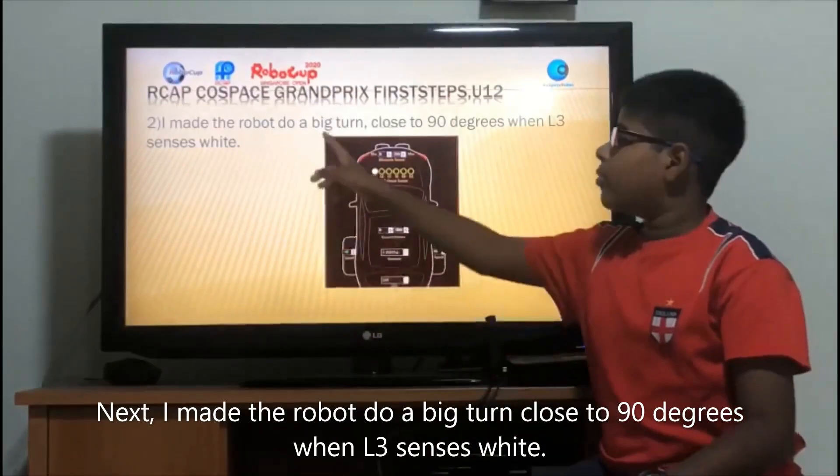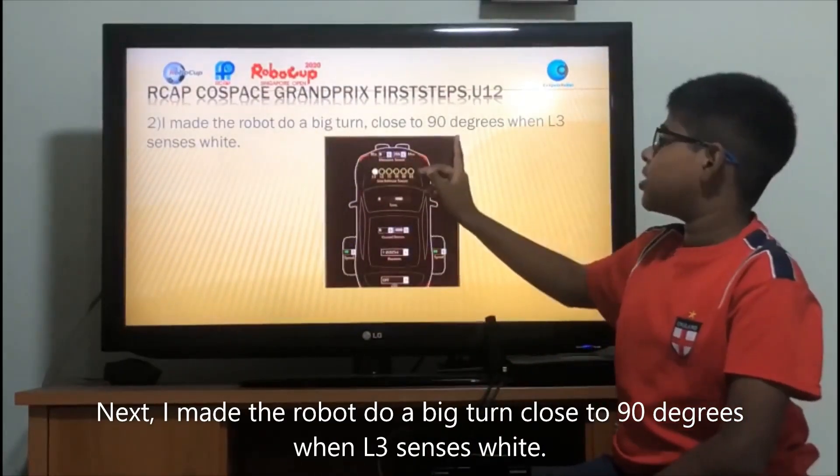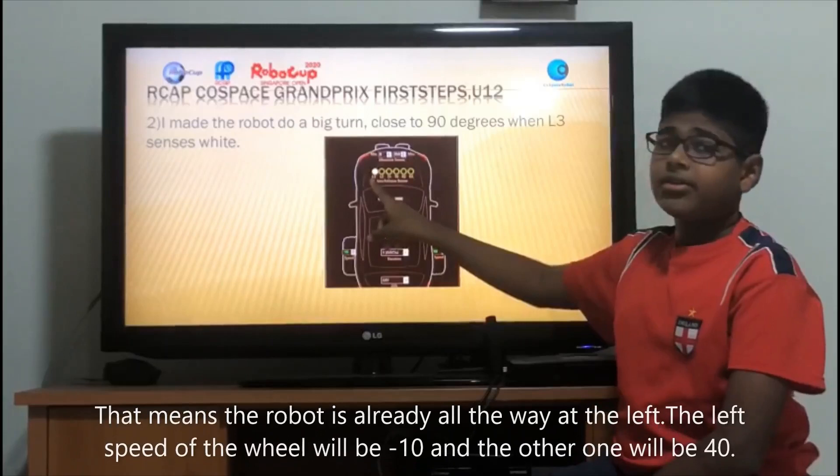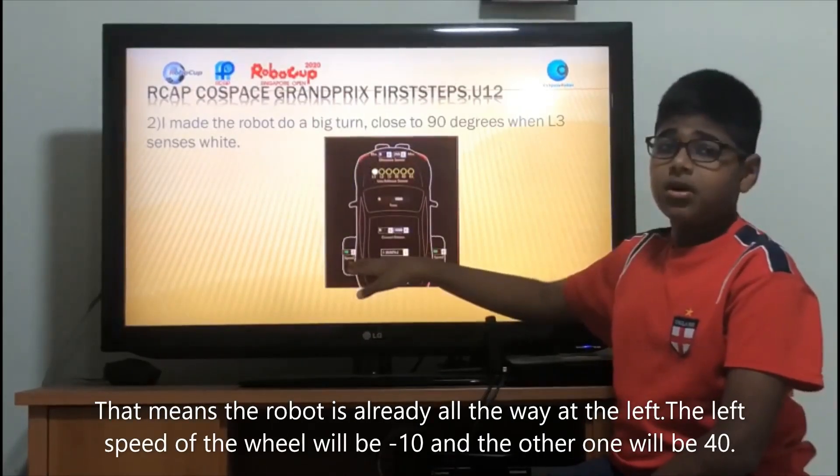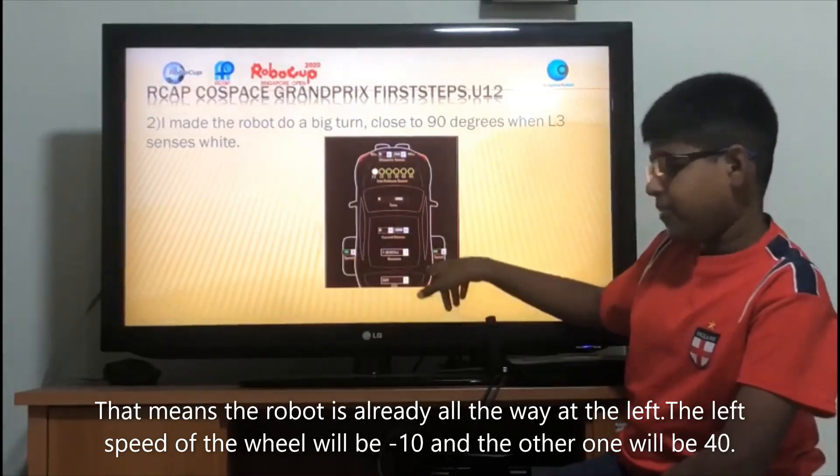Next, I made the robot do a big turn close to 90 degrees when L3 senses white. That means the robot is all the way at the left. The left speed will be minus 10 and the other one will be 40.